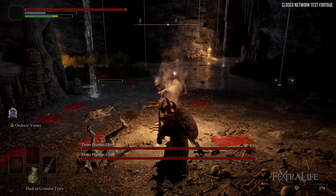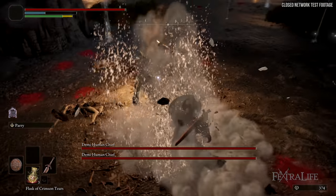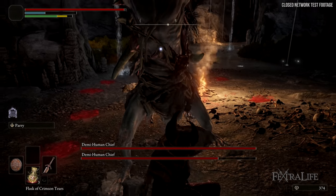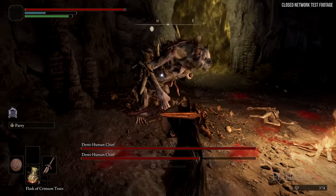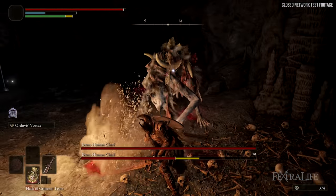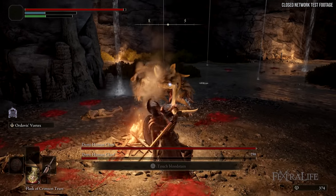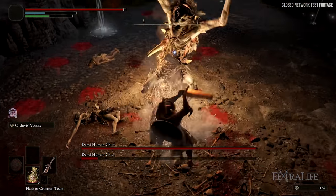Besides the Wretch, the Hero is kind of like a barbarian class — it's got Strength and Vigor and uses an axe. I would imagine Warrior is like Sword and Shield, Bandit is probably your Dex class. Samurai might have the Samurai armor we've seen in screenshots, probably with a katana and a bow. Intelligencer is probably your Mage, and Prophet is probably your Faith-based class. So you can theorize on what these are, though we don't know their exact stats yet.